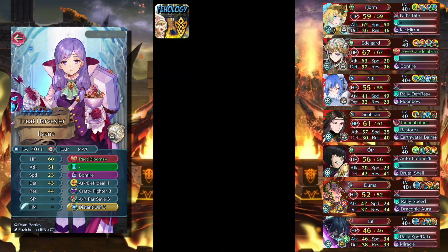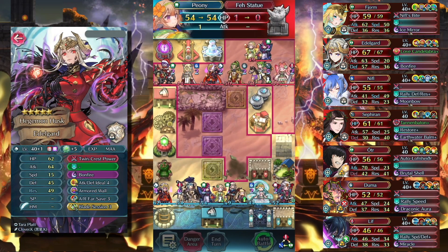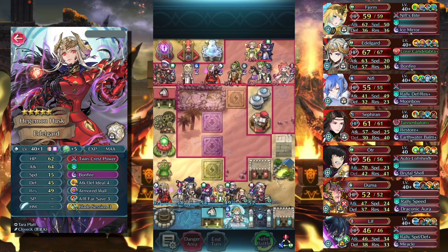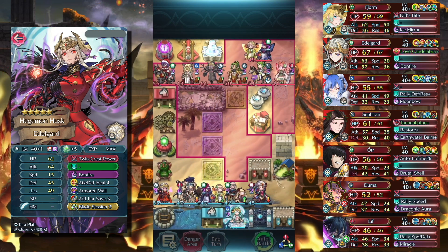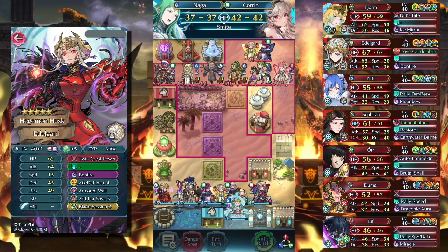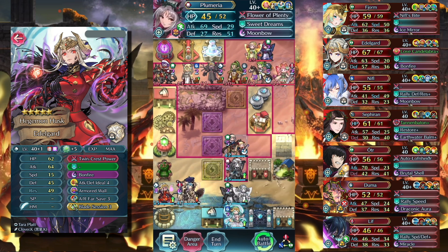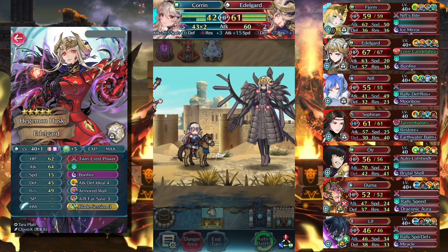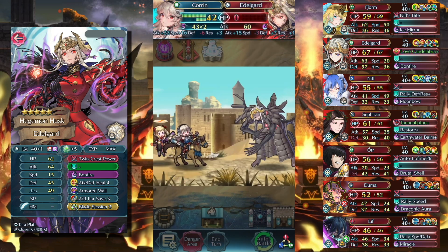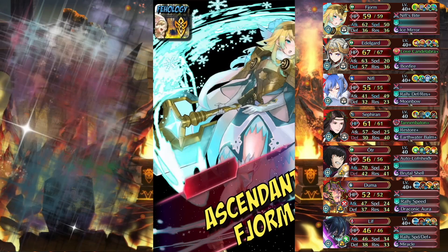Next up, Fallen Edelgard. I love this so much. I did this so many different ways — I actually didn't think this unit was going to take her on while she was transformed, and I was very, very happily surprised. Now, this defense creator would immediately tell me, 'Look at this situation you got yourself into — there's no way you could win this match.' And I know a lot of you in the comments are going to say the same thing, but that's not really the point. The point is, if I get into a situation where I need to take out Fallen Edelgard, can I? Yes.